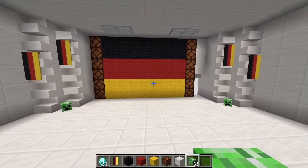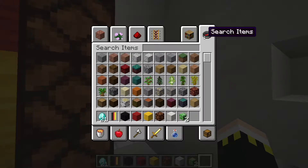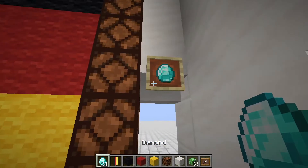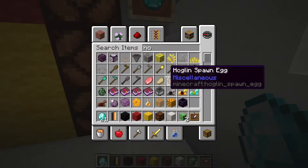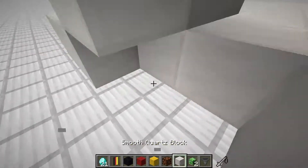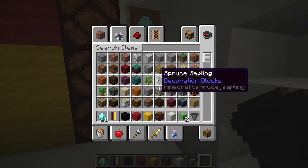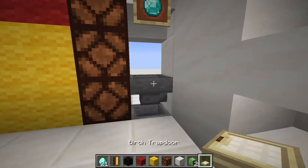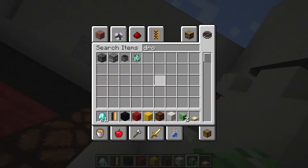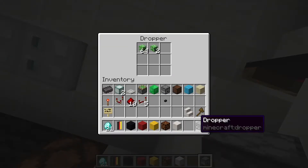Now place in the payment system. Grab an item frame and set diamonds as the currency — you can also choose another currency. Then grab some hoppers, remove those two blocks, place two hoppers against the blocks, and add a birch trapdoor to make everything look nice.